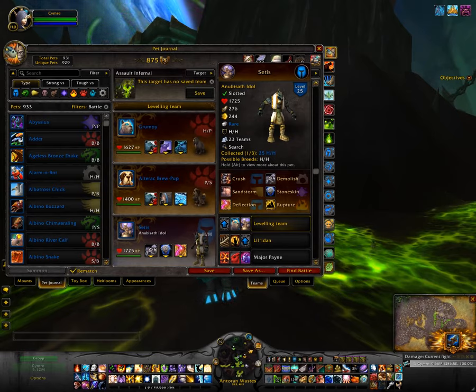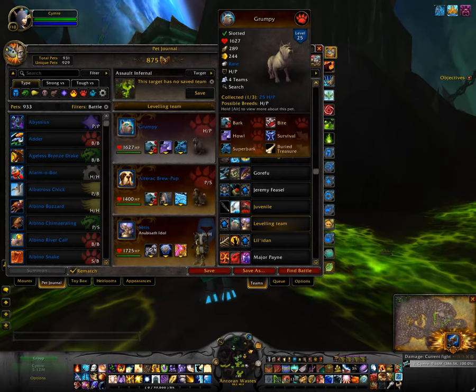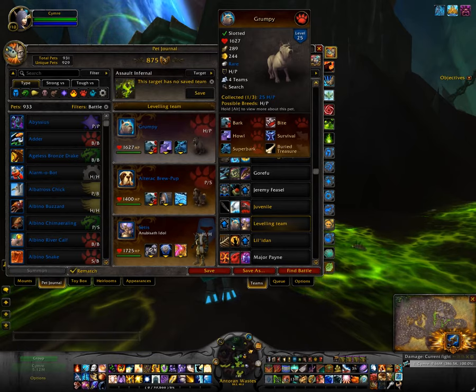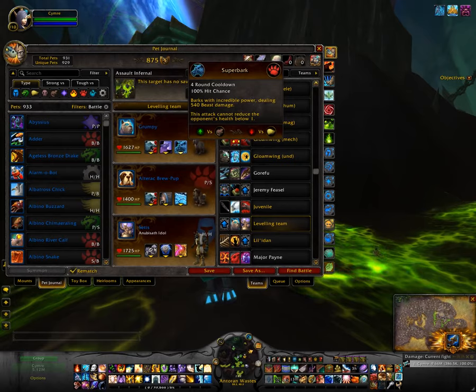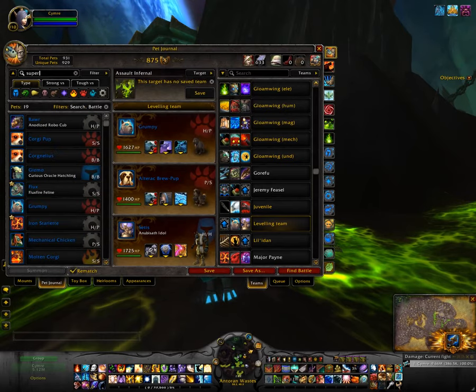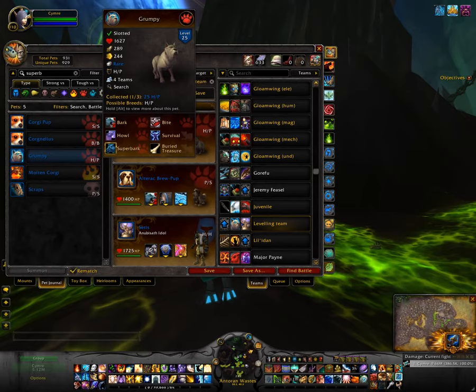He can also regenerate a little bit of his health from each damaging hit. For the purpose of this video I've tweaked my team slightly. First slot is the pet you'll use to capture whatever you're trying to capture — particularly useful if it's a rare pet that doesn't spawn too often. The ability you want to use is Super Bark, which as you can see cannot reduce an opponent's health below one. There are actually five pets that have this ability, but Grumpy is definitely the easiest one to acquire.